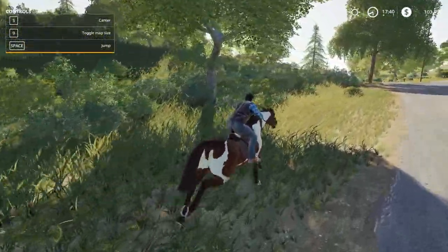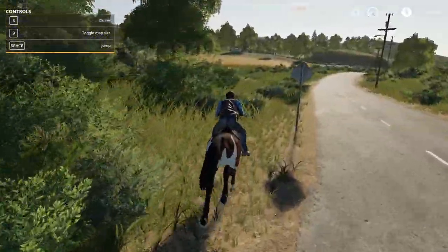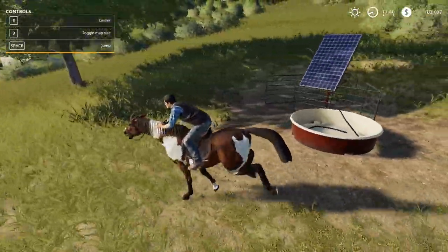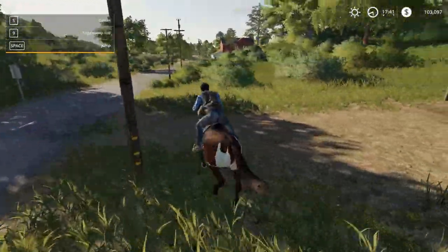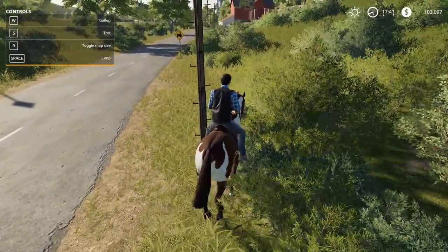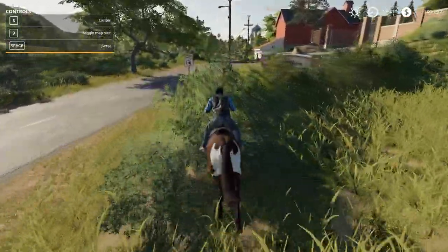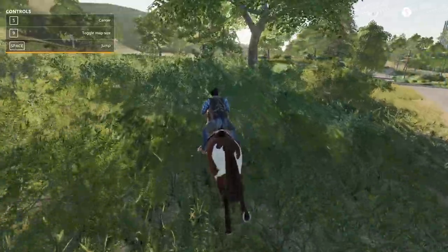They did a good job capturing horse riding with all the sounds. Unfortunately we can't go into first person, which is a shame, but at least we can ride around the road and through the fields. Oh, we can even jump! There's a jump function. Let's find something to jump over. The hitbox on that telephone pole is quite large — or maybe the horse's hitbox is rather big. But look, we can go right through the bushes — that's crazy.